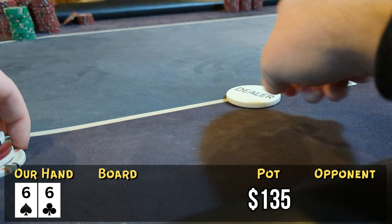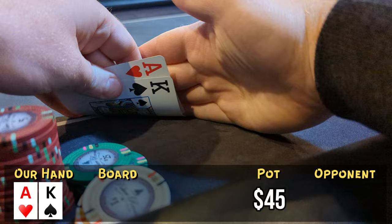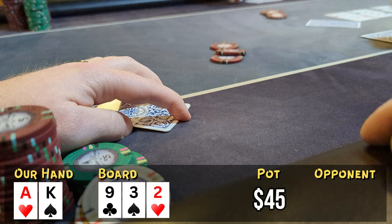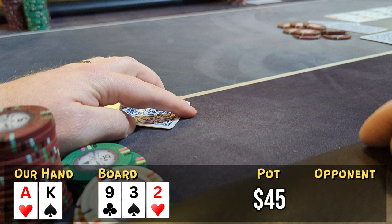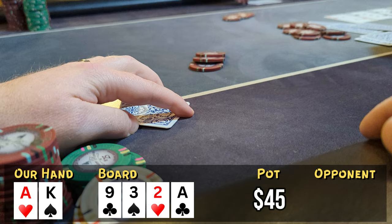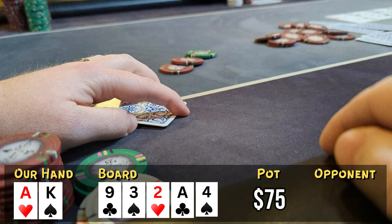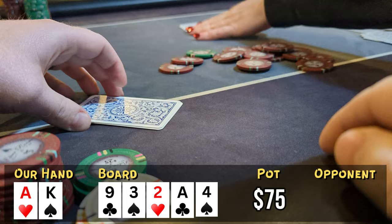Looking down at ace-king offsuit in the cutoff. We've only got $190 of our $500 left. I open to $15 preflop and a very active player in the small blind and a very active player in the big blind both just call. The flop is 9-3-deuce — pretty much the driest board you can imagine, nothing for us. When our opponents check, we check and peel off another card. Good thing we do, because the turn is an ace. The small blind bets out $15, I call and we go heads up to the river, which comes down a four. He checks, I bet $35 for value, and he folds. We take this one down — the wins tonight have been few and far between.